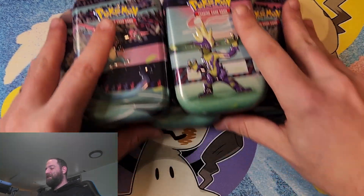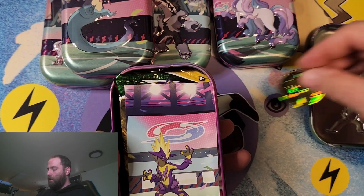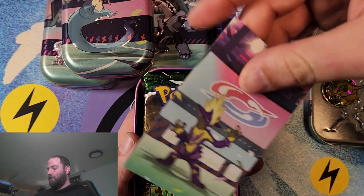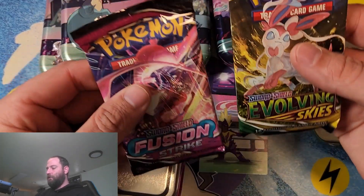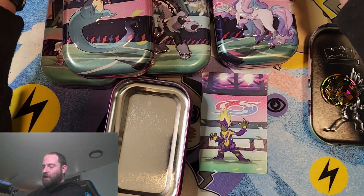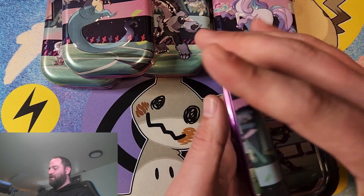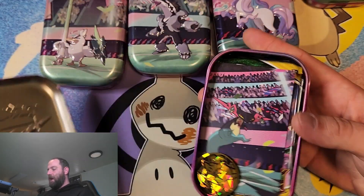We are back. We have all the tins opened up here. We're going to start out with our first tin. We get our game coin, we're going to get a little toxicity card, and we get two packs. For the two packs, we're going to get an Evolving Skies and a Fusion Strike, which is awesome. So we're just going to set that off to the side and finish going through the rest of each tin, then we'll open up all of the packs in the end.